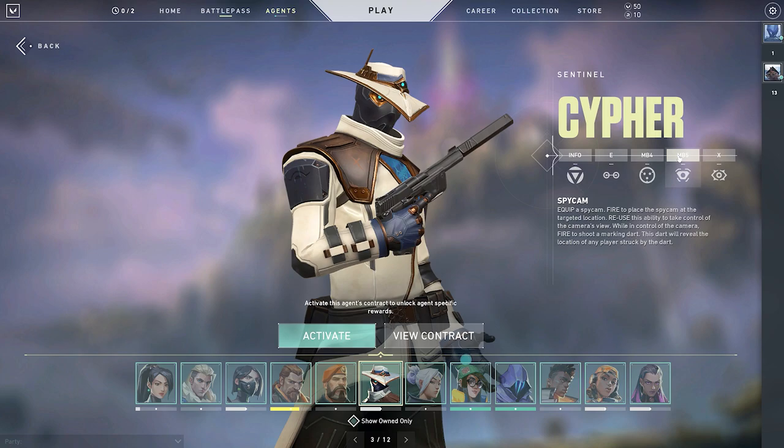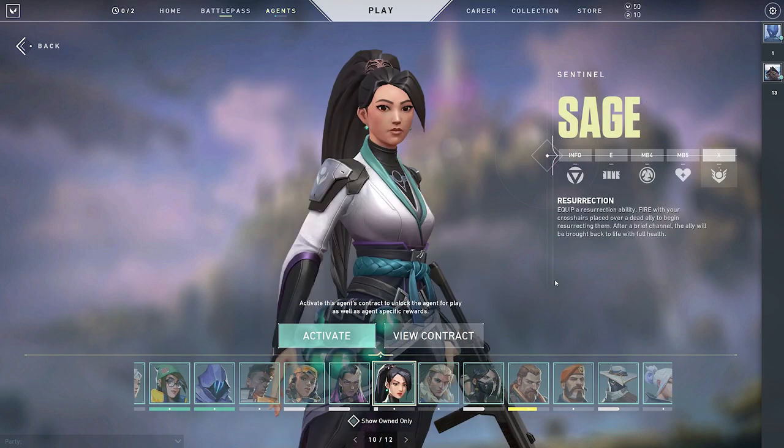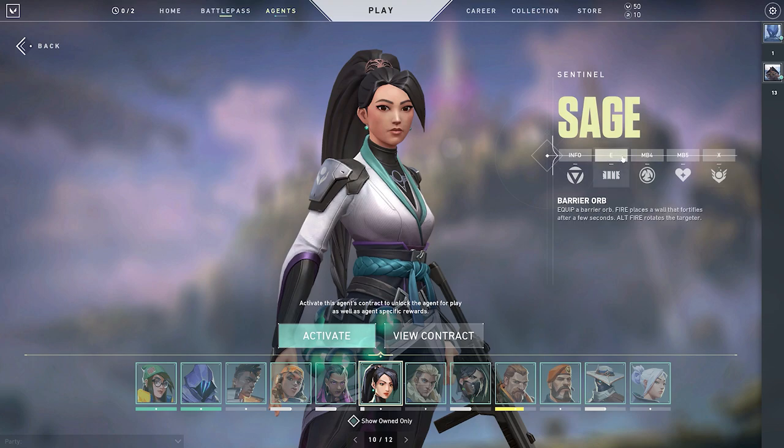Moving on to the next category, we have the Initiator. The Initiator is an essential role in this game. They're kind of like the semi-fraggers. They like to push sites, pick up information, and see what other people are doing. They can flash. They're more of the intel-gathering kind of player. In this particular category, we only have two agents.